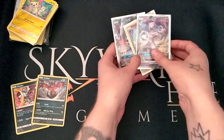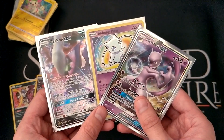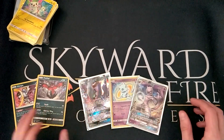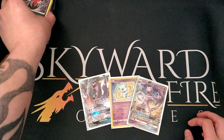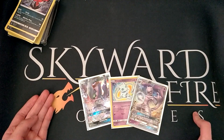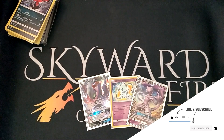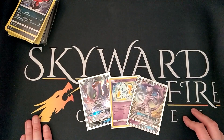We're here for these right now: we have the Dark Ryde GX, the Shining Mew, and the Mewtwo GX. That was an awesome Dark Ryde box! If you want to grab some Pokémon products, head over to skywardfire.com — you can find them on Facebook, Twitter, Twitch, and everything. I've been the Zebra Guy, I really hope you enjoyed this unboxing. Keep smiling, stay happy, and I'll see you in the next video!